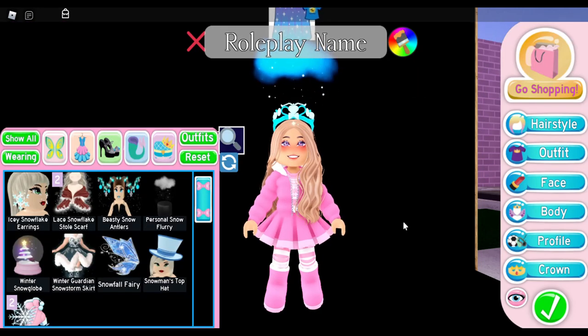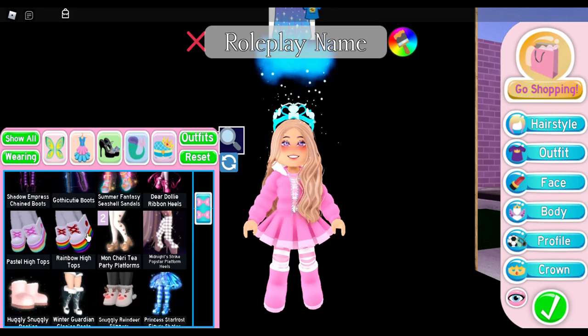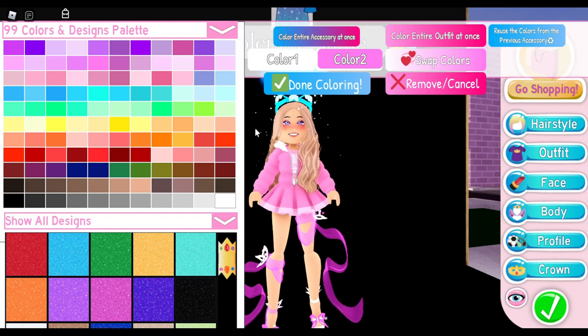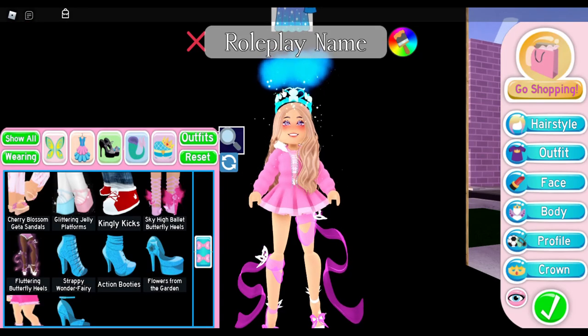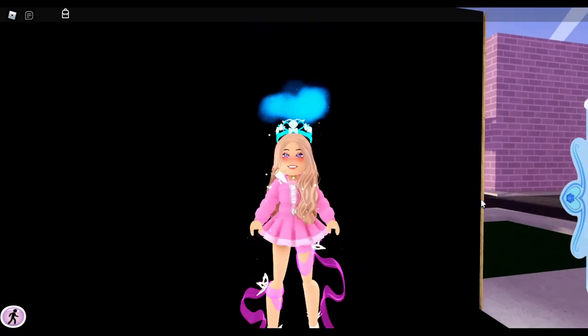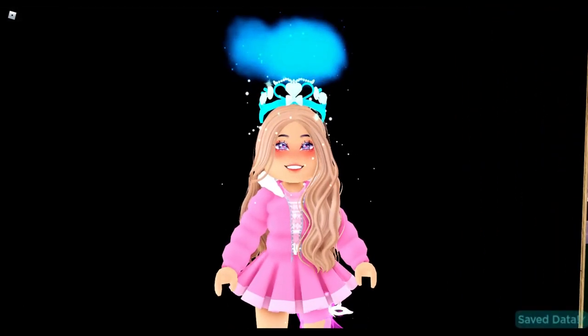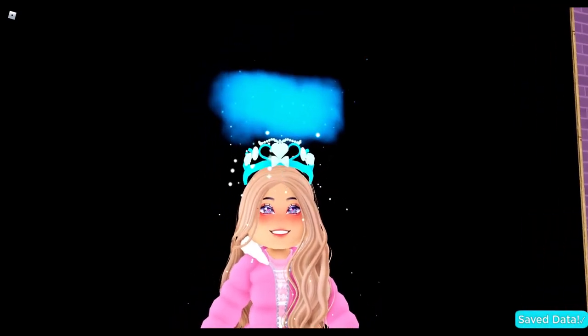Let's make it blue to get the light effect. It will look better if we are tall, so let's use the tallest heels we have — the fluttering butterfly heels. If you don't have those, just use whatever tall heels you have. And here we have our own DIY Winter 2021 halo!